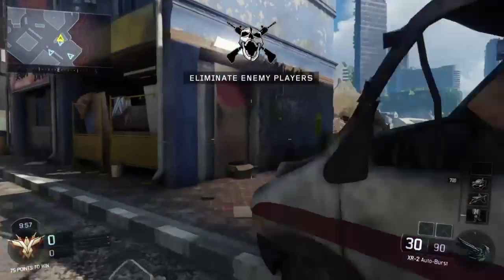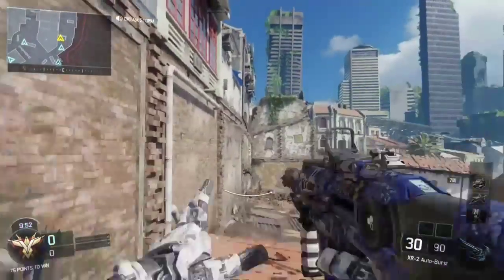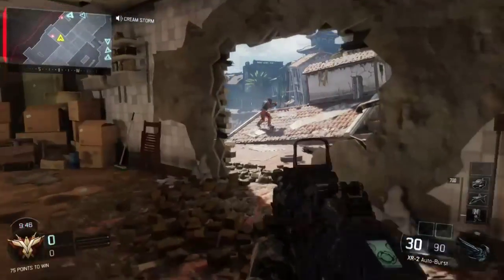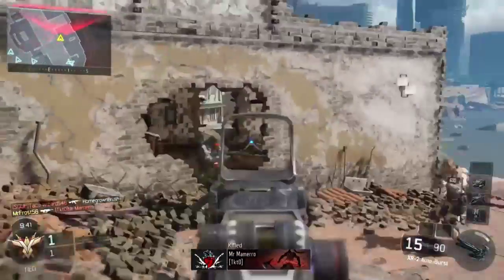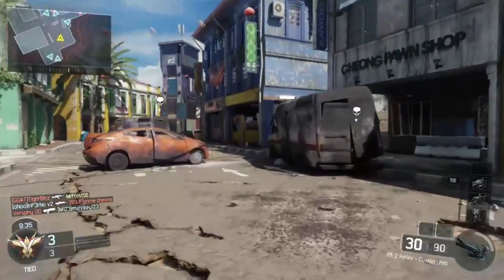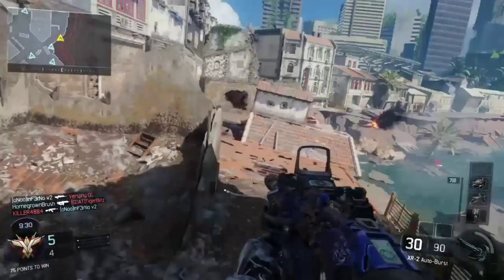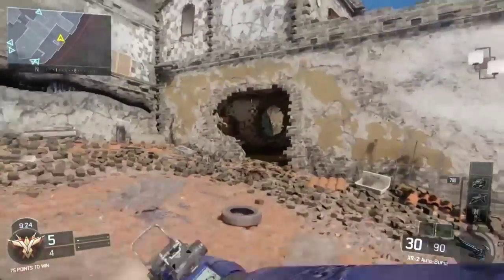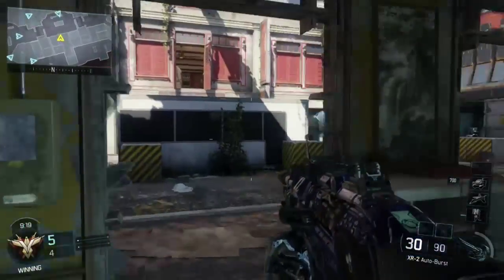That last kill took three bursts. Let's try it out with the red dot sight this time — hopefully it changes our luck. I'm not enjoying this at all, not a bit. I start off with two kills, each one taking two to three bursts, so it still seems the same. Accuracy doesn't seem to change anyway. It doesn't seem like accuracy is the problem.